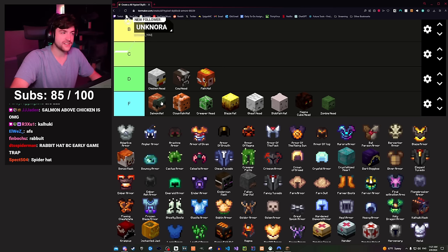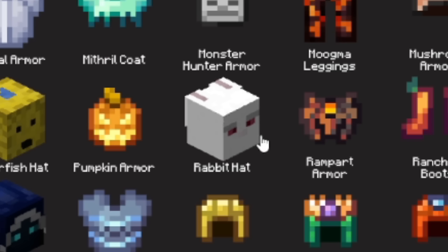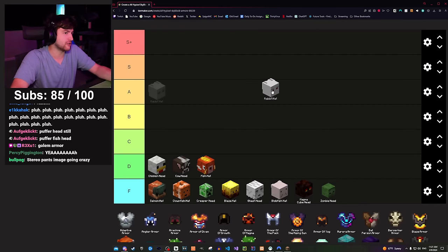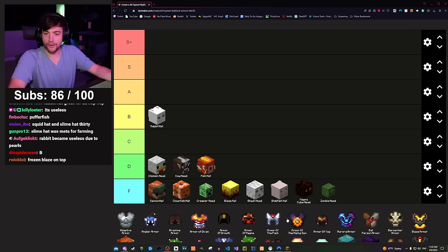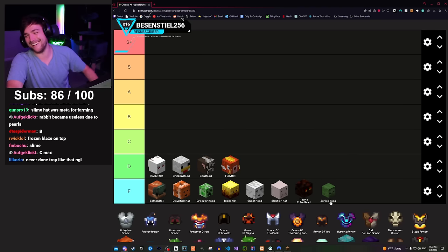Rabbit hat is used for jumping in places you're not supposed to — for example, trap room. I'd give it a B, but it's useless now because of pearls, so down to D tier it goes.